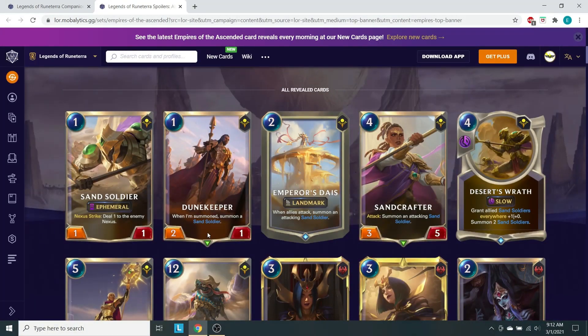Alright, the Dune Keeper — when summoned, it summons a Sand Soldier. It's a 2/1 at 1 mana, so the total stats across both units are 3/2, which is not too bad for a 1-drop. It summons automatically as well, which is pretty good so we can fill up the board. As a turn 1 play, that's 3 damage — pretty nice, and pretty similar to something like the Legion Saboteur, which is pretty aggressive.